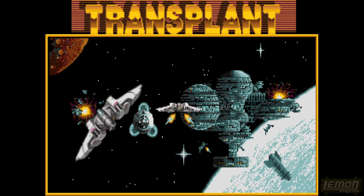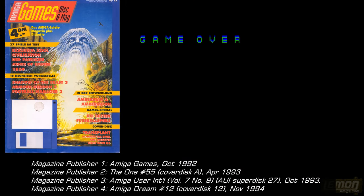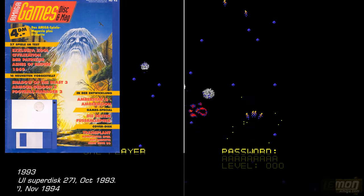Welcome to another Lemon Amiga Playtide and Review. This time we'll be checking out a public domain title. This is Transplant, developed by Jumping Jack Flash, whoever that was, and published on the front cover of Amiga Games Magazine in 1992.